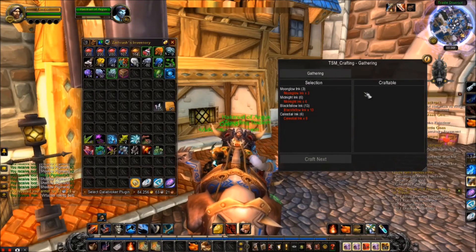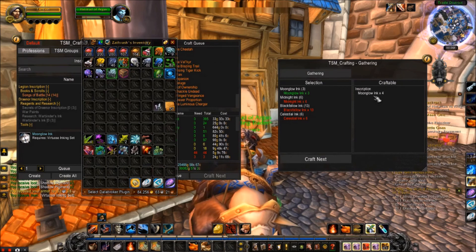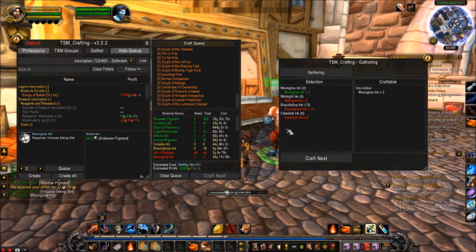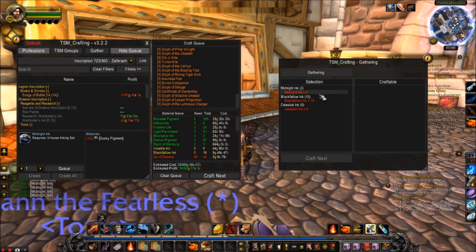Glyph crafting. With crafting glyphs, what you want to be doing is getting hold of old world materials — like Sungrass and Terocone, basically all the old herbs you can get on the auction house. When you mill these old herbs you get the old inks and you can craft all the old glyphs without using the trader for new inks to get the old inks. This saves you a lot of gold and makes you a lot more profit, as the old world herbs don't sell for that much gold.